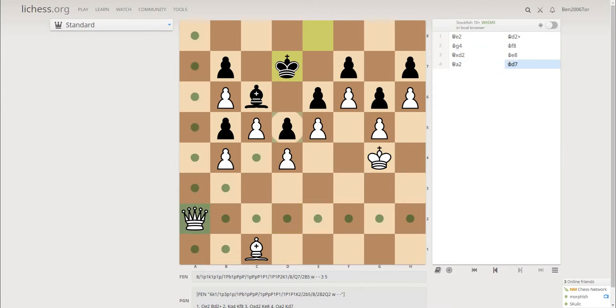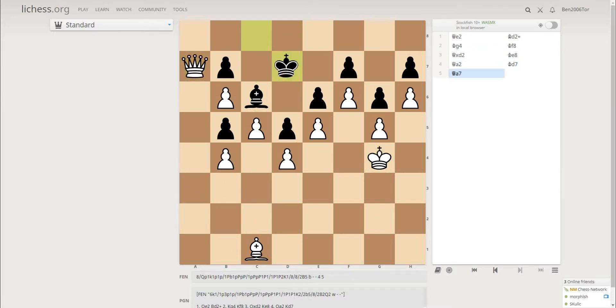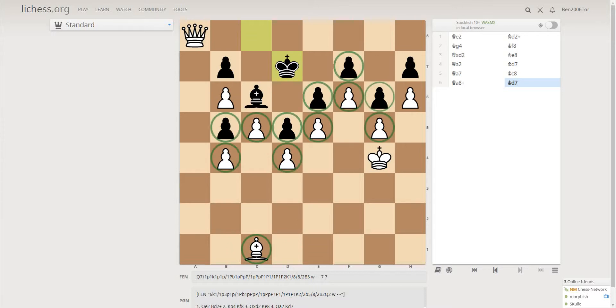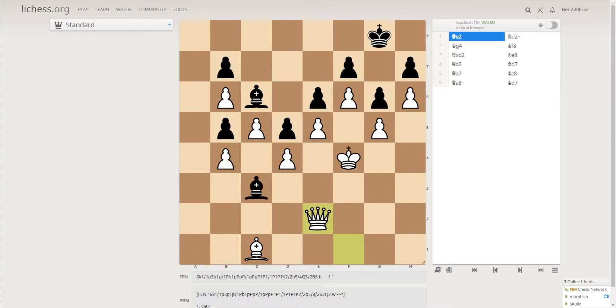And after king d7, queen a7 and king c8, preventing queen b8 check. This is a fortress — you can never go to the 8th rank as that would be stalemate or being controlled by the king. Trying to activate the bishop is also impossible because all his pawns are blocking it, and all black pawns are on the wrong color. And this will be a draw. Same thing if f2 or g2.